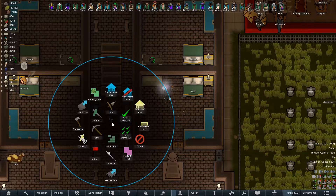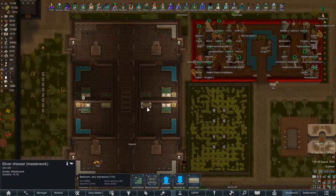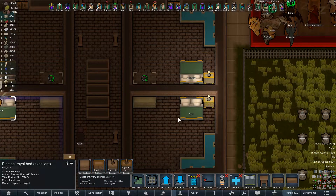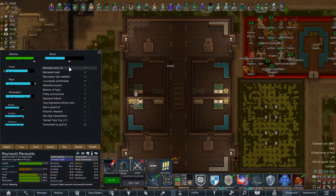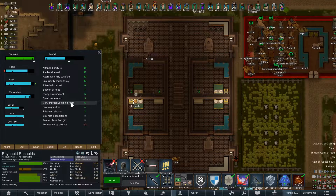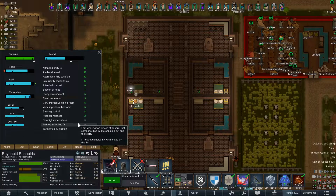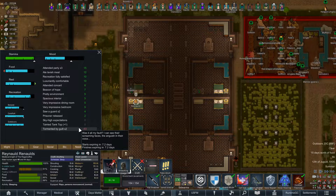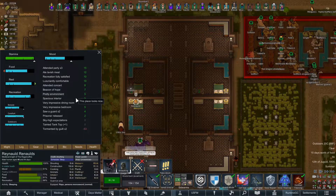It's not as good as Raynald's room, but Raynald needs a better room right now anyway. I got a Masterwork Silver Dresser — now it's just as good. Yeah, that'll help your mood, right? Very impressive dining room. He'll talk about the bedroom when he wakes up, but his mood is great, and that is in theory what's important.